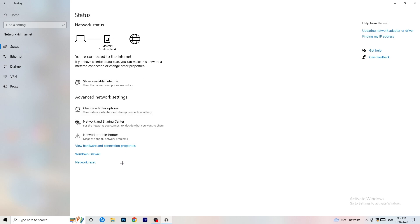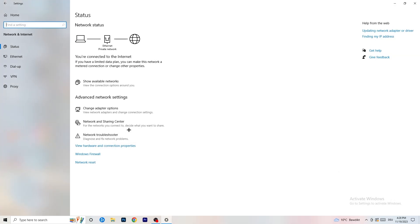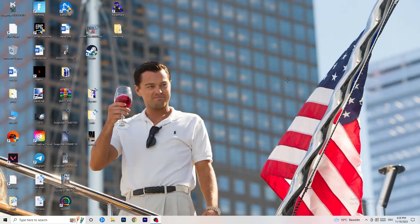Close that and go back to your Network Settings. You can also click 'Network Reset,' which will reset your network and help with a lot of issues. Also go to updating your network adapter driver. You can also check 'Show Available Networks' — sometimes you might accidentally have airplane mode on and aren't connected at all. Try disconnecting and reconnecting, which can also help with a lot of Wi-Fi issues.